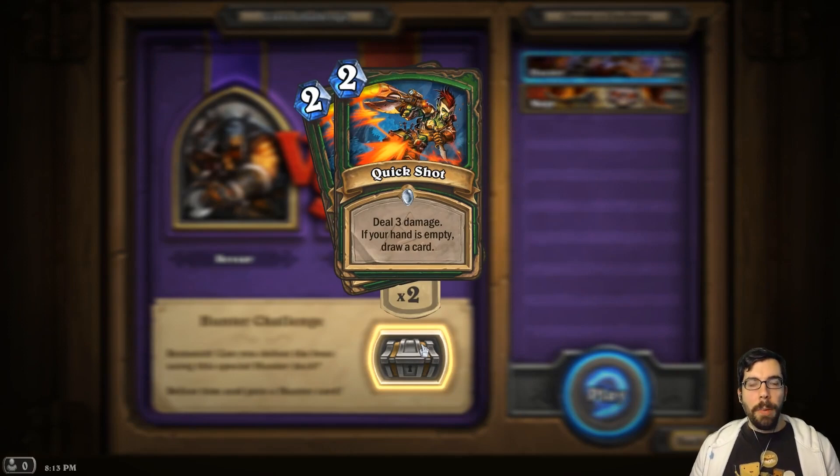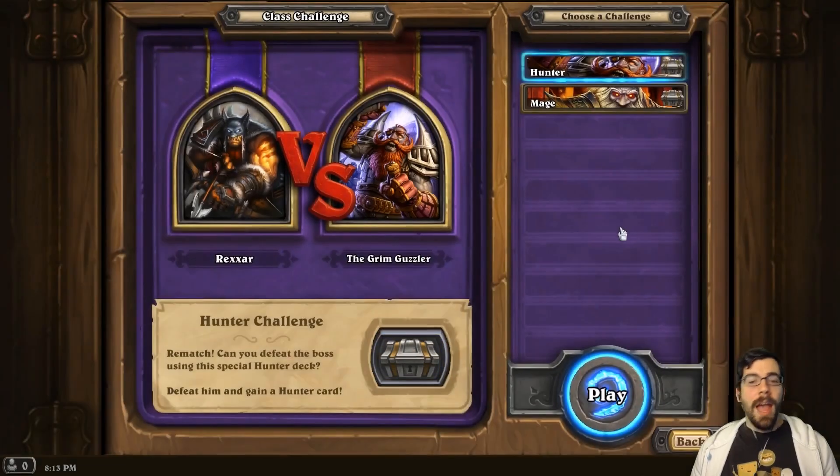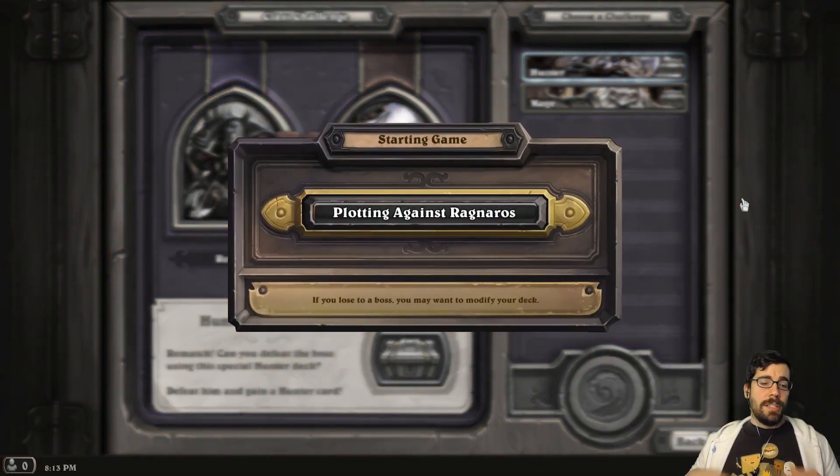So I can get this completely OP card — deal three damage if your hand is empty. Hunter is already OP at rushing down opponents and crushing them, so this card is ridiculous. It's messed up. And you might even be able to draw a card, so are you kidding me? Anyway, let's see how this does — starting the game, getting ready to crush the Grim Guzzler.